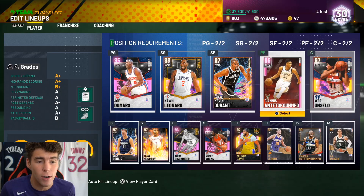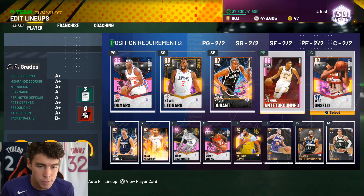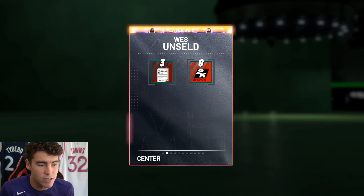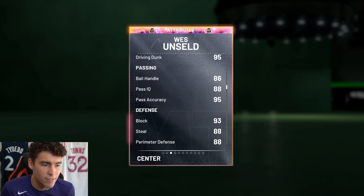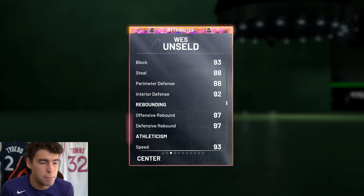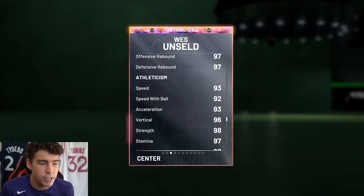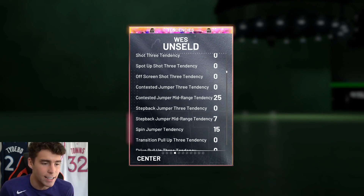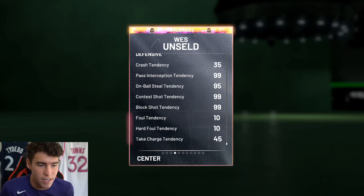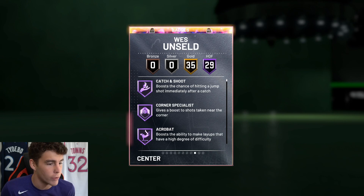Looking at Wes here, we are going to run him with Giannis. We'll probably switch matchups but I think Wes at the center position can be an absolute cheeseball. 6'7", 245 pounds, 93 three ball, 95 driving dunk, 86 ball handle, and look at the defense — 93 block, 88 steal, 88 perimeter, 92 interior, good rebounder, 93 speed as well as 92 lateral quickness. Tendency-wise, 100 driving dunk tendency. Defensive tendencies are upper 90s through and through.